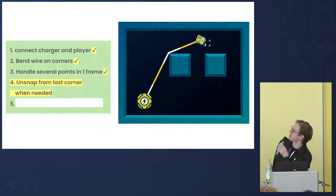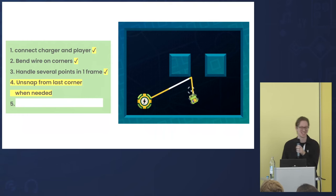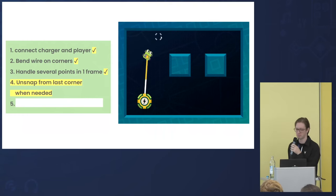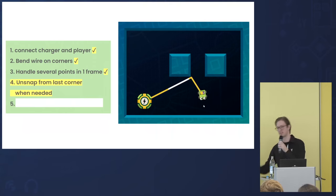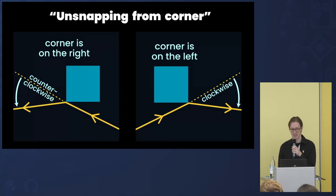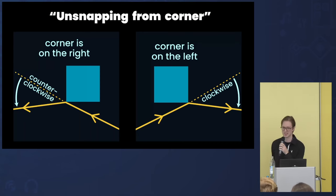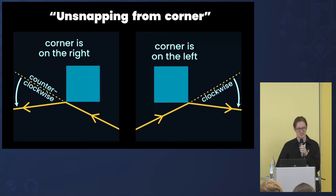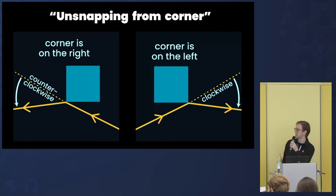It works now. But from the other direction — it doesn't work. The problem is that we can approach any corner from two directions: left or right. This matters because if we flip the approach, clockwise and counterclockwise for unsnapping swap. So what we also need to do in code is, when colliding with the corner, store the side from which we touched it, and use that to determine the angle at which we need to unsnap.